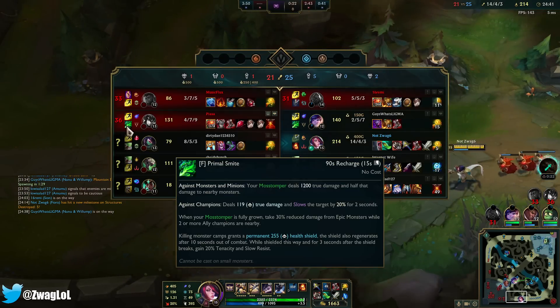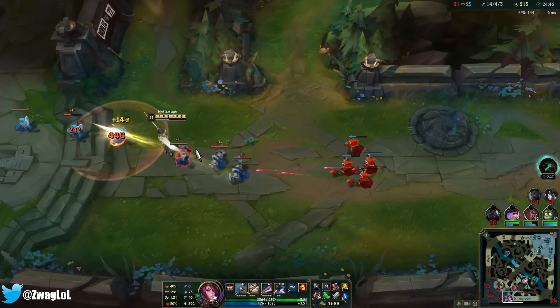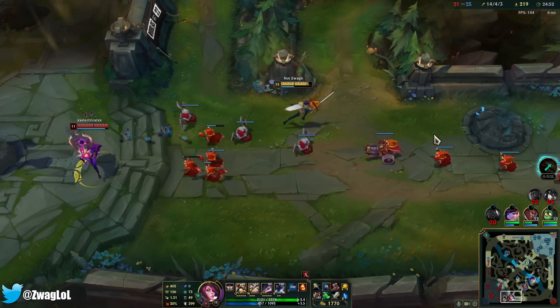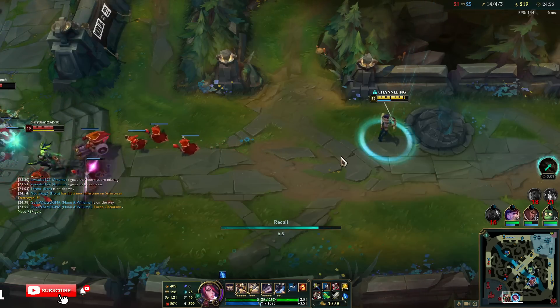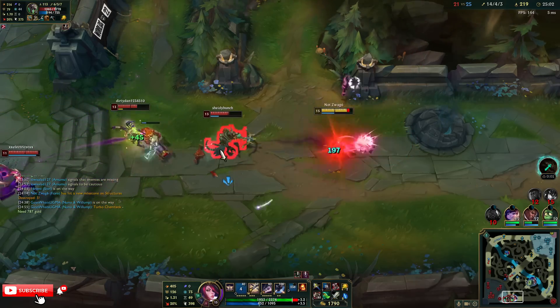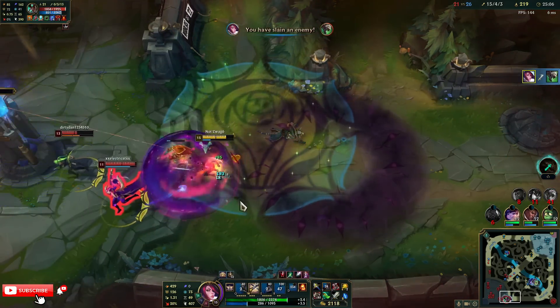I need to push bot here in case they win the fight and go to Baron. I need to get Bloodthirster — I don't want to fight. I'm going to make them FF here if I kill them all.